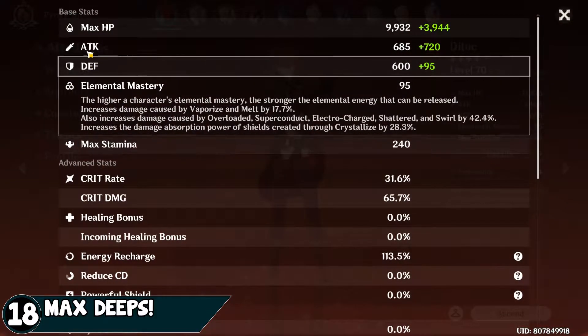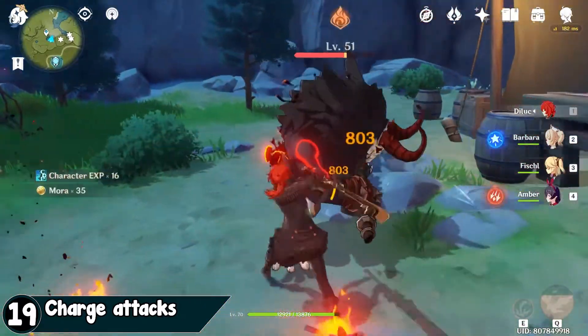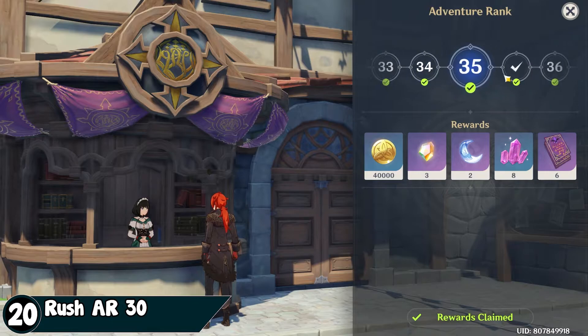Build attack for most characters. All characters consume energy when holding the attack button. Rush Adventure Rank 30 — it's where the grind really starts, trust me.